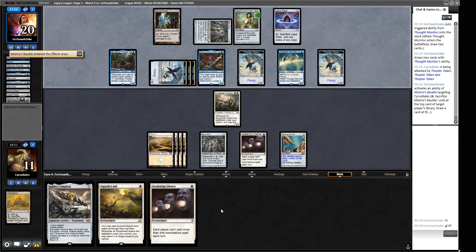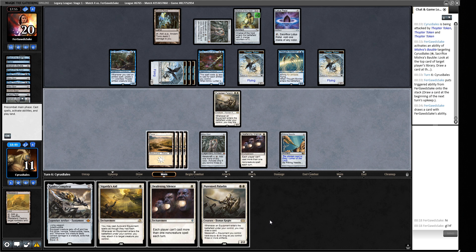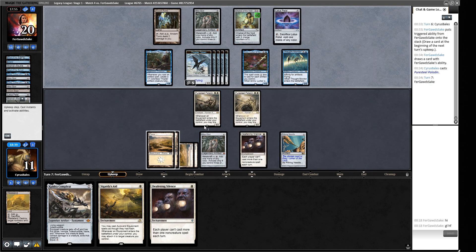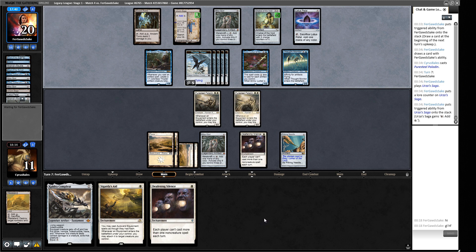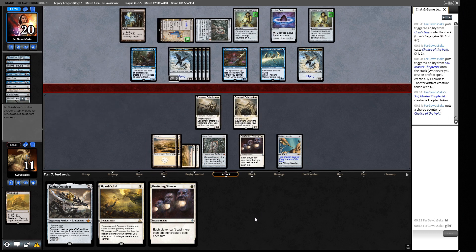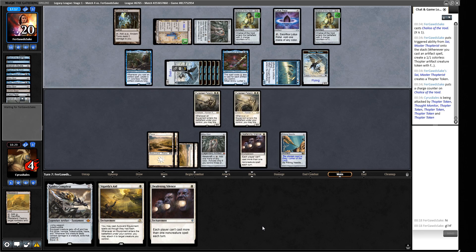Another Puresteel Paladin — can't cast it either due to Chalice. The Chalice stops us drawing cards even if we just try to find something. With an Ancient Den and another land we'd have six mana to hard-cast Kaldra, but that's way too late. We need Urza's Saga to find Shadowspear. They attack and go over 15 damage with artifacts. March of Otherworldly Light isn't hitting a Chalice now — what is it hitting? Probably their Urza's Saga but we'd have to spend two mana. We can't block and we're dead in the air next turn.